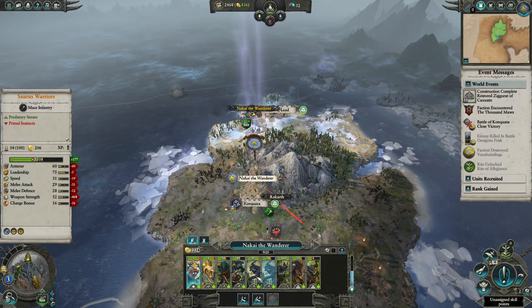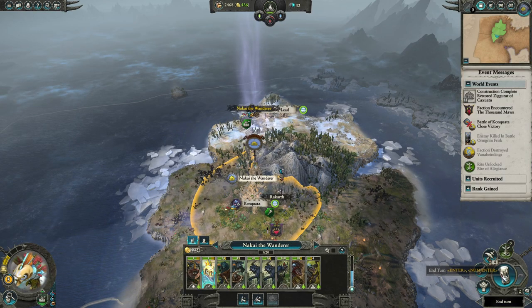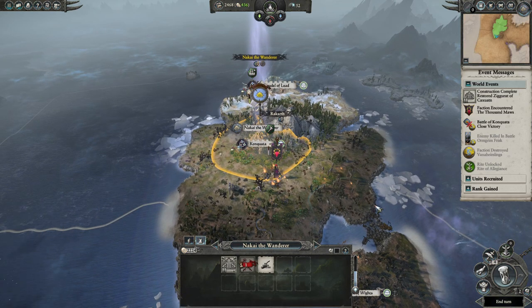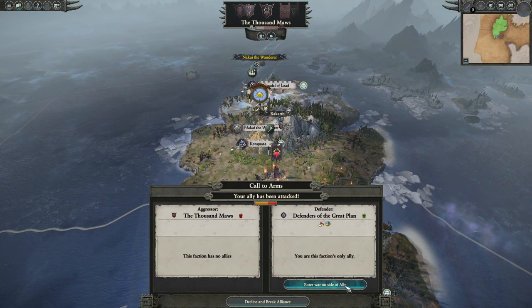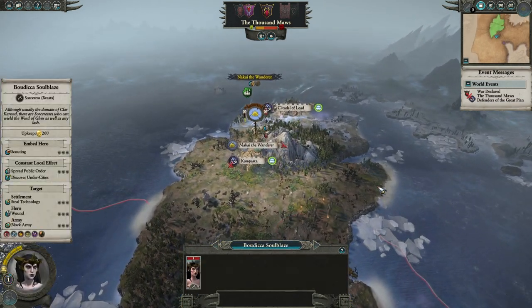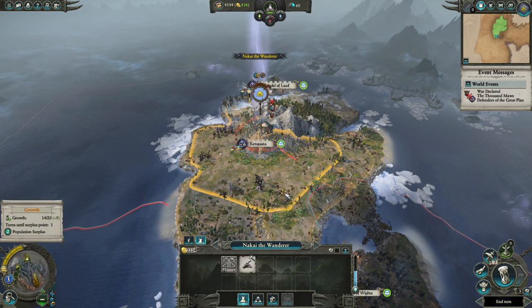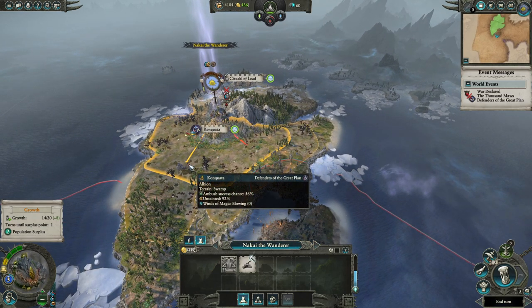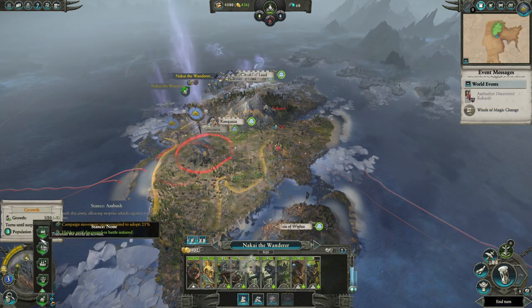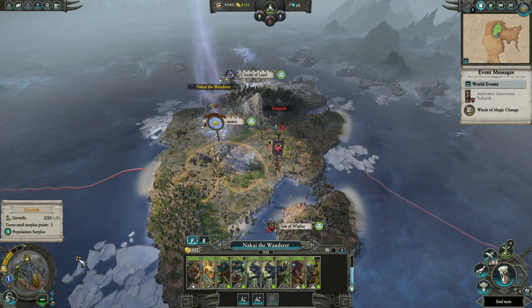Because if you sit somewhere else, Rakarth might go to a spot where our next part of the plan won't work. Do also destroy this building because we don't need it anymore, we need the money. And there you go — they go to war with you every time. They will run back generally. The hero will be checking out what you're doing. Now comes the key part of the plan: you need to avoid the hero and avoid the army. Go to the side and go into ambush stance here, just make sure that they can't see you.